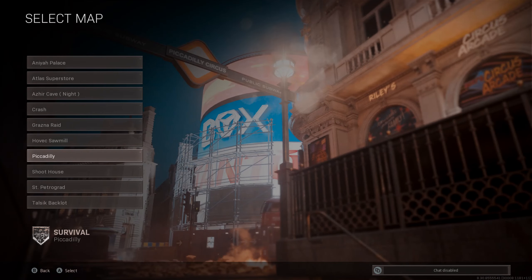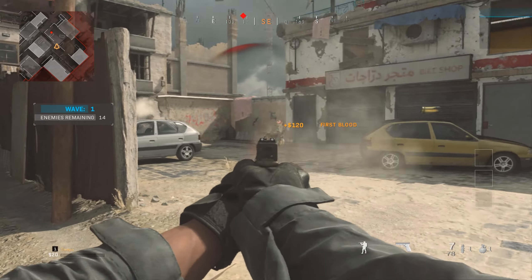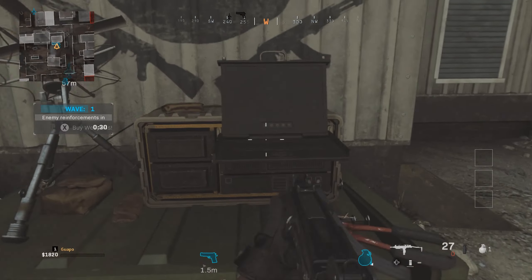I myself prefer Piccadilly and also Backlot. Anyways, they'll just start up a match, and once you guys are in there, kill some enemies to be able to afford any gun you would like. And once the first round ends, go to the buy station and purchase whatever gun you like.